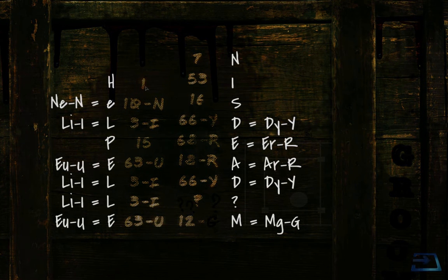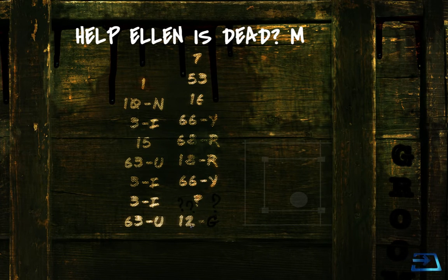Replacing all of these numbers with the elements with the atomic number — so hydrogen is one, et cetera — and then taking the symbols and taking out the letters that are subtracted, you get a message: 'Help, Ellen is dead? M.' Now, since it says Groom Lake right here, and if you guys played Stasis, M probably stands for Marachek — Ellen is John Marachek's wife, the protagonist from Stasis. So maybe he's asking whether Ellen is dead. This sort of messes with continuity, but maybe this is just a fun Easter egg the Brotherhood tossed in. I welcome them to tell us whether this ties into continuity or is just for fun.